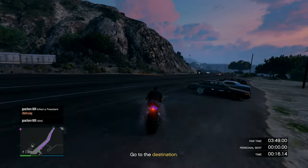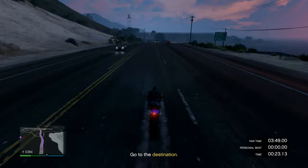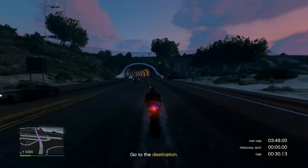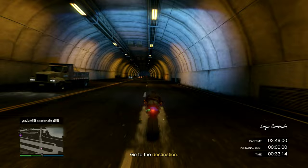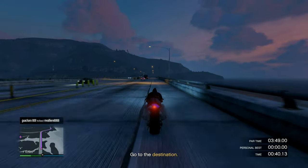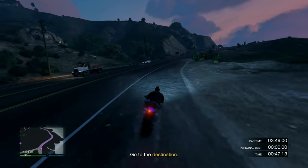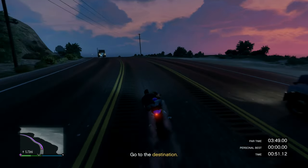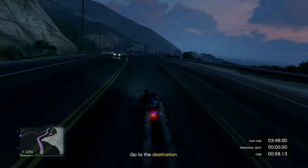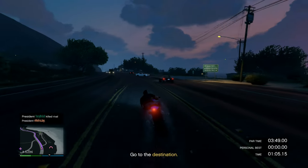If you beat both time trials you make around $350,000 in total. Sometimes the regular time trial is really hard, so I'll just do the HSW one and call it a day — that's still $250,000 for the HSW time trial, which is a lot of money in less than a minute. Usually it goes from one minute up to around three minutes. This particular one gives you three minutes and fifty seconds, so in less than five minutes you can make a quarter million dollars. That's great money.